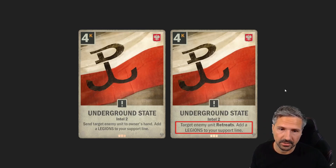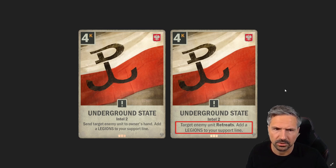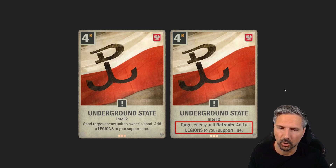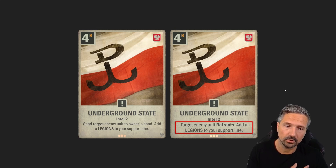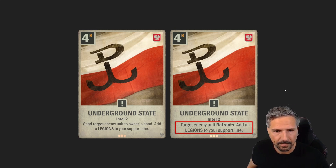Another important change: Underground State. This card was strong from the start, but I think it was even stronger because you could target your own units with it — though that was likely a bug. Now the unit is no longer sent to hand but instead retreats. This makes the card way weaker. It was very popular in the US/Poland legion stack we saw a lot in the OCC. This change might not kill the card but it will make it way weaker.